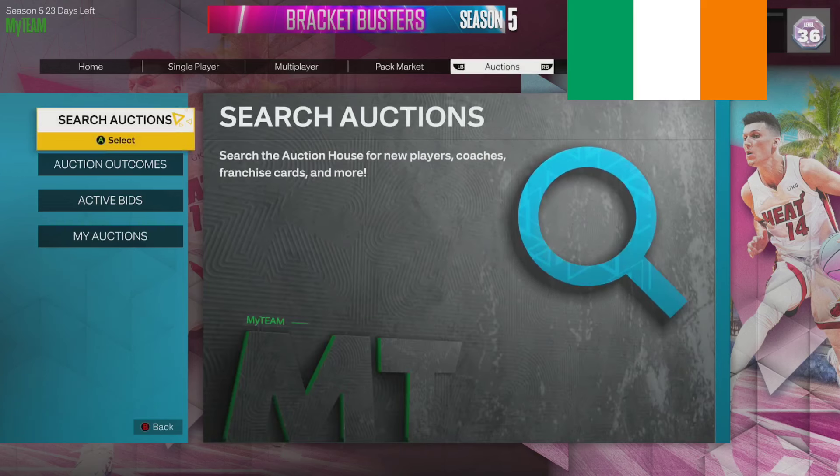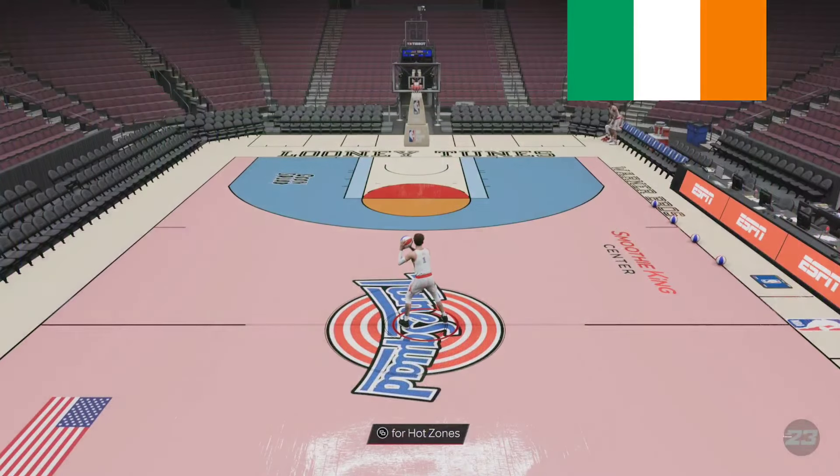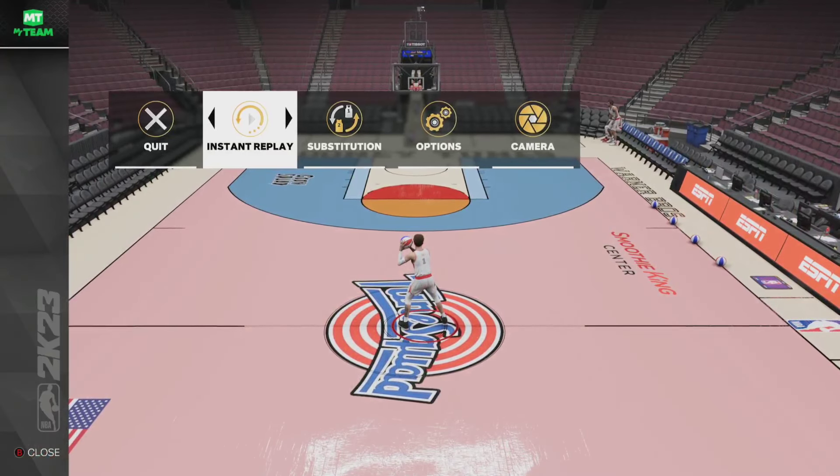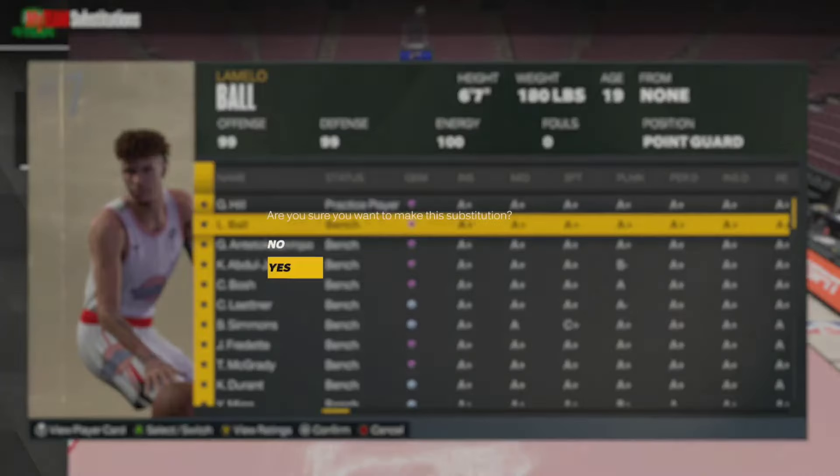Price: 600k. Worth it? God no. There is no card worth more than 300k right now. If you're paying 300k for a card, you need to be getting a huge advantage. The only players you can argue are worth over 300k are Yao, Kristaps, and Kareem — but Kareem is like 2 mil and he's a lock-in.